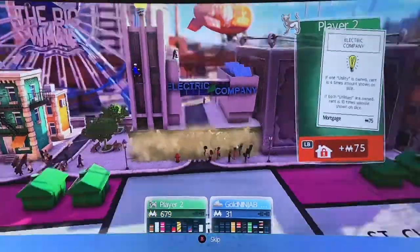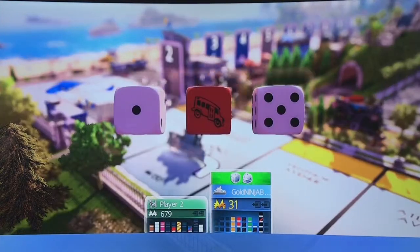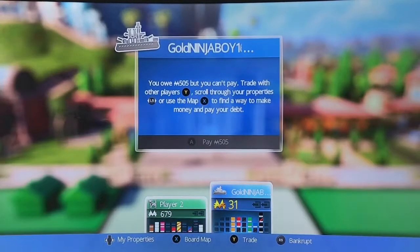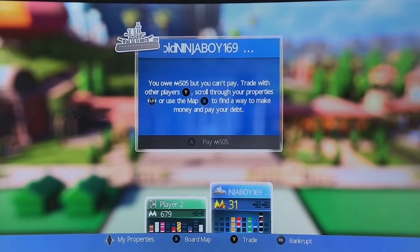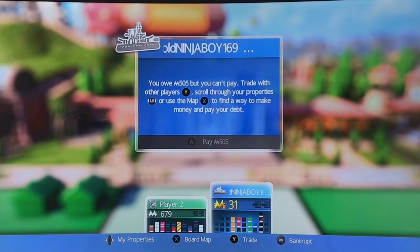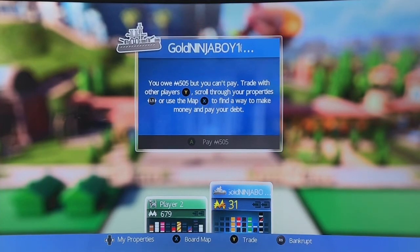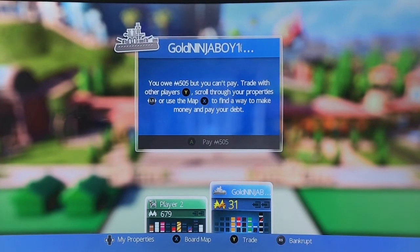That is called diversification. When you diversify your property portfolio or your investments in stocks, bonds, or mutual funds, you reduce your risk. I paid $500. That's the bad side of having hotels and houses, Jack — now he has to pay $500. I think I'm kind of screwed. You can sell your hotels. I don't want to, though. You're going to have to. I don't want to go bankrupt.